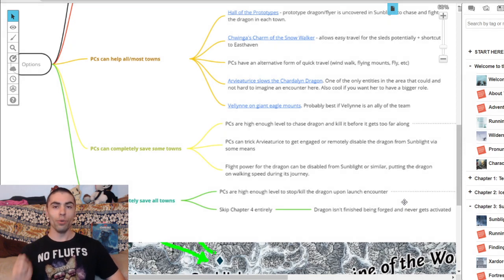Regarding disabling the dragon remotely, somewhere in the forge — maybe the king has it, maybe it's in his throne room or the forge — there could be a big red button that says 'do not push.' If your players push it, the chartle dragon shuts down or automatically heads back. You could also disable the dragon's flight power from Sunblight, dropping its travel speed from ridiculous to next to nothing. Then there's a dragon crawling its way across the frozen tundra — your players can follow its trail, catch up, and have an epic fight without dealing with aerial strafing.